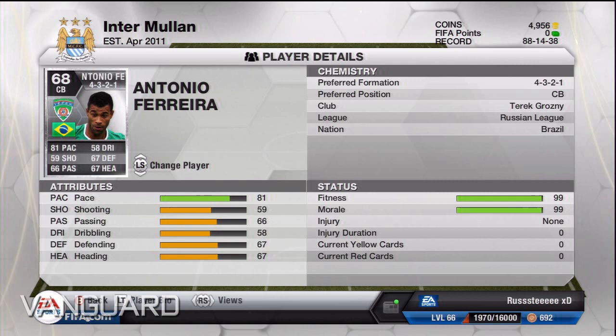At right center mid we've got Leo Gaggle — he's a really good player with the long shot taker trait. He's got 75 passing and 73 shooting, which is quite good for taking long shots.